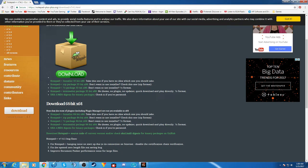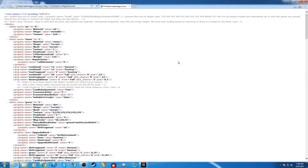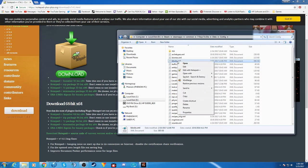Once you've got Notepad++ installed, locate where your files are. Mine are on my D drive under Steam > SteamApps > Common > Seven Days to Die > Data > Config, and you'll see that the recipes XML is there. But first you'll want to go into your blocks XML. If you open it by double-clicking, it opens in an HTML-like setting — instead, right-click and select 'Edit with Notepad++'.